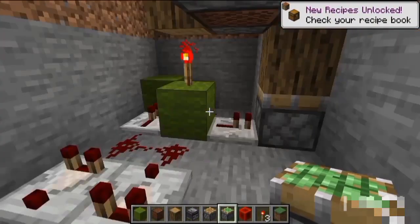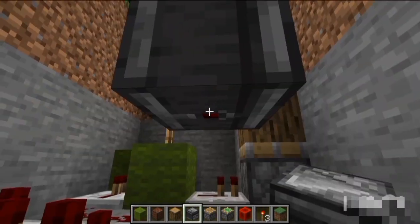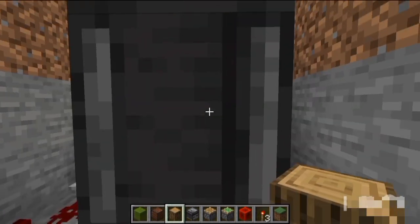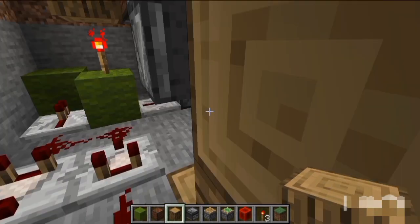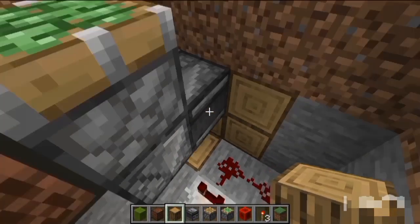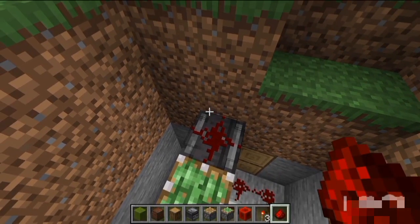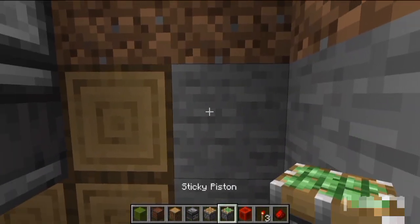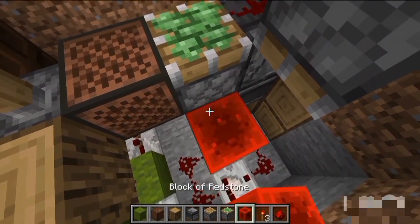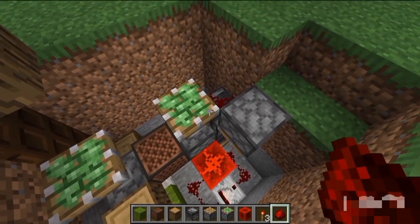Like so. Get under, break one block, place an observer facing down. Then place the observer facing into the wall and just break that. Then place your observer on top of the other one — yeah, like so. Then place your redstone dust like that, then your sticky piston like so, then your redstone block — it should activate like so.